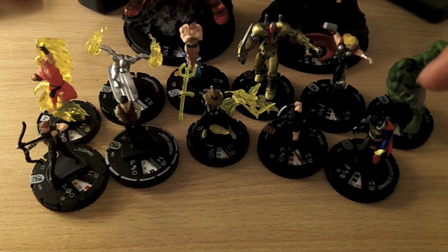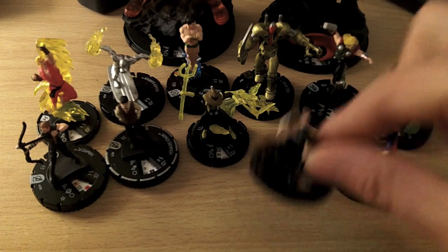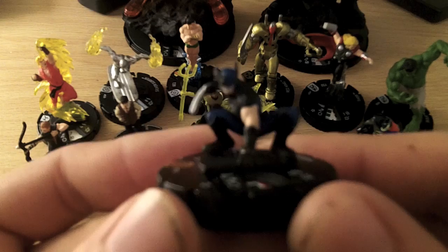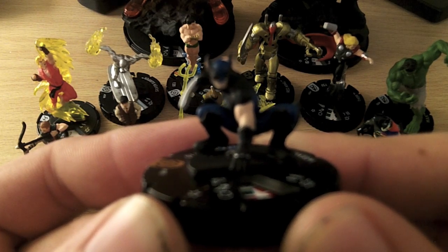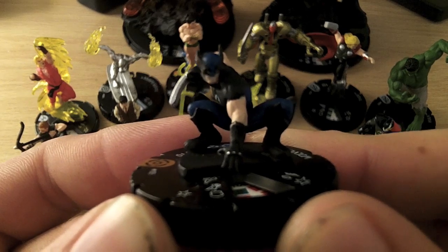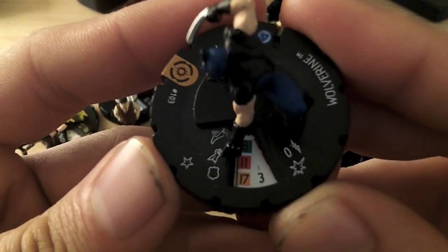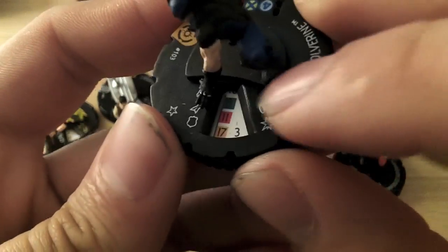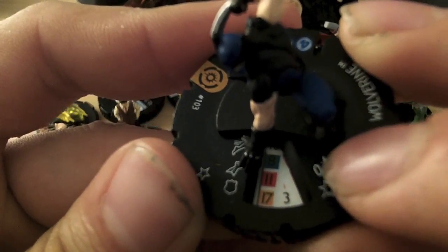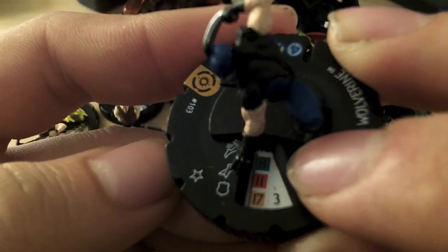So basically each character — I'll just choose one at random. I'll pick up Wolverine here because he's quite a cool little sculpt. Basically each character has this dial here, and you've got four numbers on each character's dial. Your top number represents how far your character can move in a turn. Wolverine's got a movement value of 8 there.